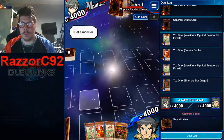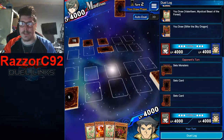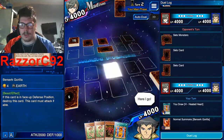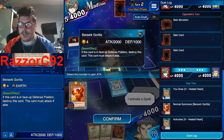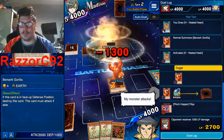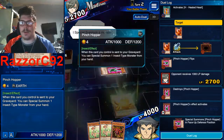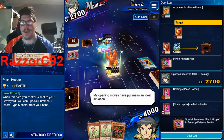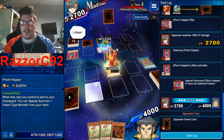She goes first and sets a monster. I'm going to use my Berserker Gorilla with my H-Heated Heart — hopefully she's got no trap cards. Let's attack! Boom, fantastic! This is going to be an easy match, probably the quickest match ever.